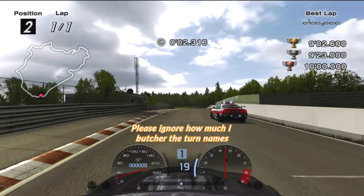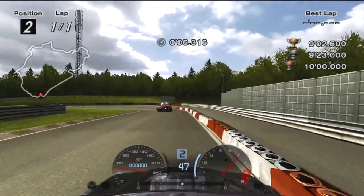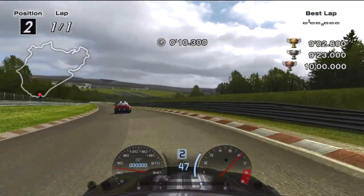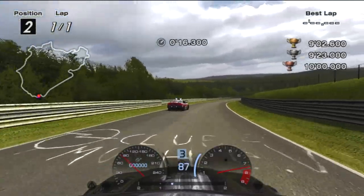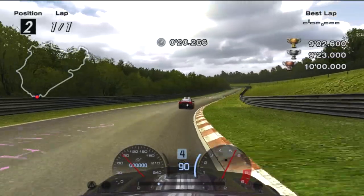At 80% throttle starting IA15, approach wide into Sabine curve and brake at the graffiti. Power out at the apex and take an inside line at the next turn. Exit to the left behind the pace car, brake after passing the graffiti, then power through to enter Hatzenbach.